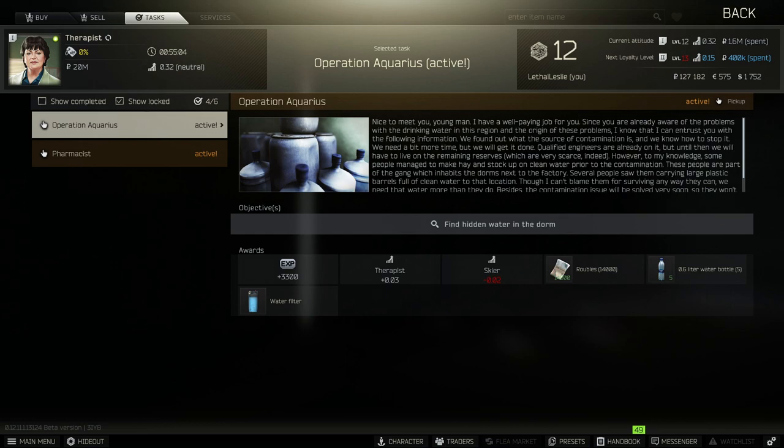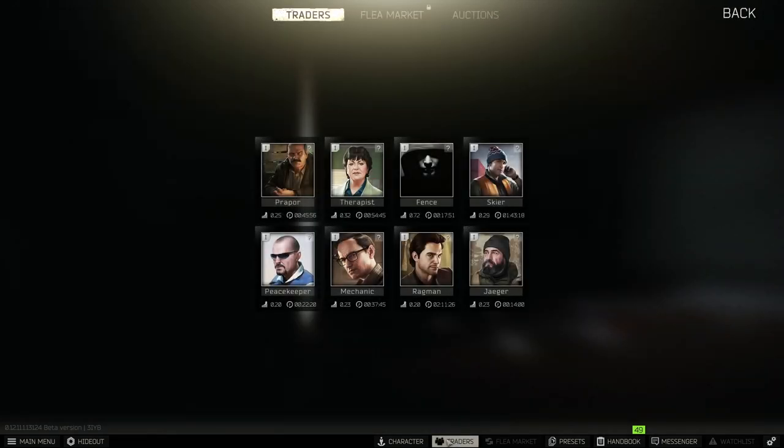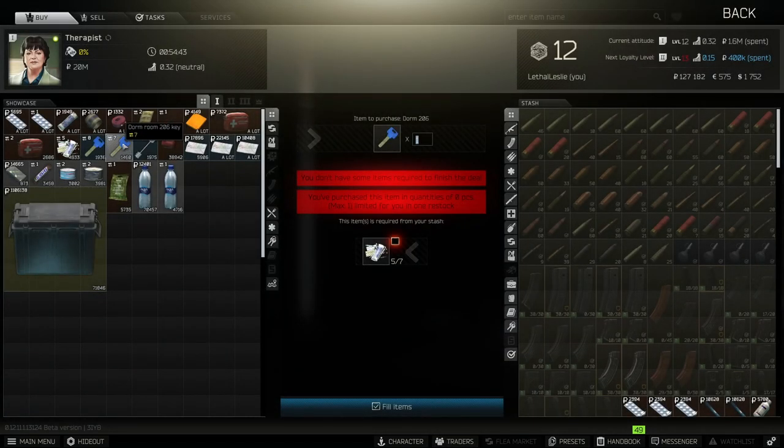Welcome to the video. Today we're going over the Therapist task Operation Aquarius. We need to find the hidden water in dorms, so that means we're going to Customs and we'll need a key. You can actually trade for this key if you have seven meds. You can go for meds and the key in the same raid — it shouldn't take you that long to get one of them anyway.